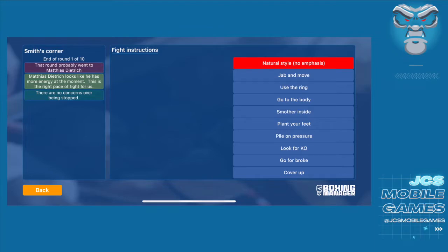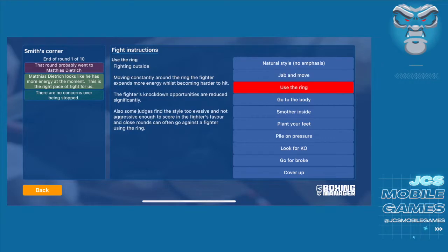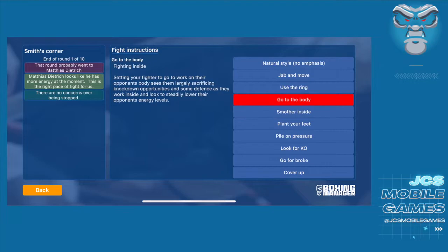Natural style means no emphasis — just your natural ability. Jab and move is exactly what it sounds like: you move around the ring, reduce opportunities of getting hit, still have some scoring opportunities, but you're not throwing or taking a lot of punches. It's an escape mechanism if you're going against somebody with a lot of accuracy or power. Go to the body puts you in close proximity to the fighter — you can take a lot of damage if you have an advantage in boxing skill.